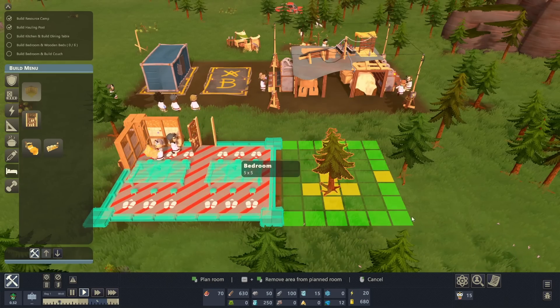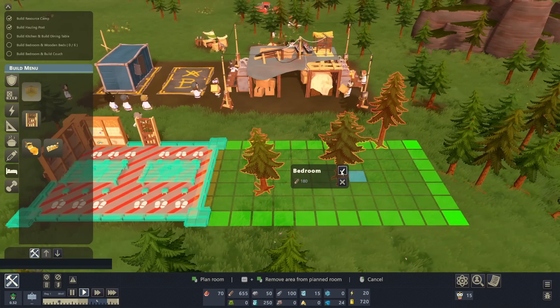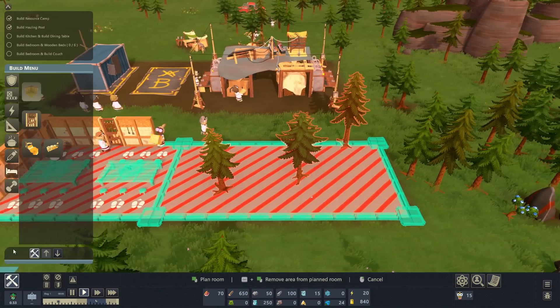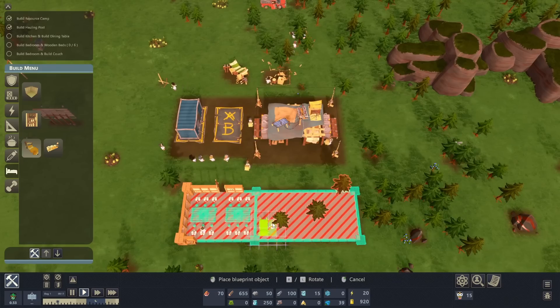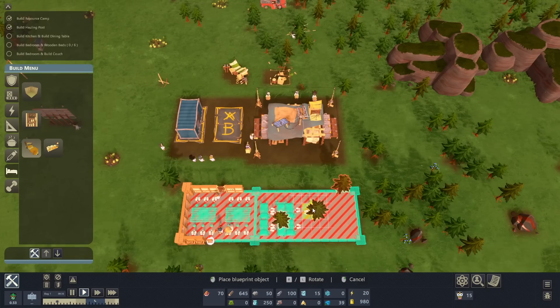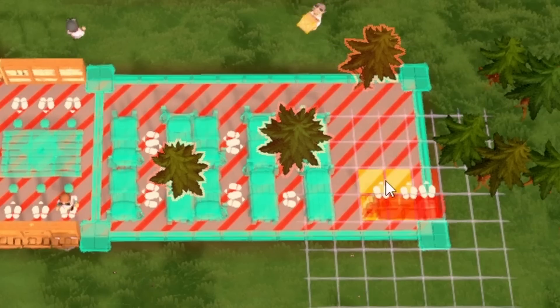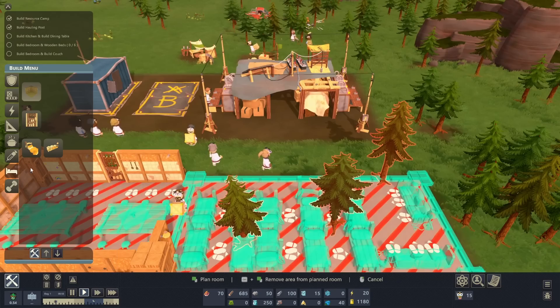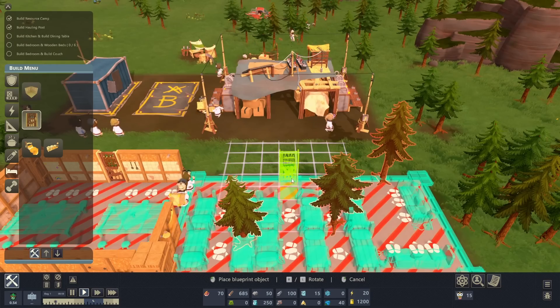So we'll do the bedroom on the other side — we'll make this one slightly larger because I want to. We'll slap a door somewhere in here after I put in all the beds that we need. If I did my math properly, yeah, that should work. We'll rotate that around, put beds there and there, and then we'll save the edge area for a nice little sit-down relaxation area.